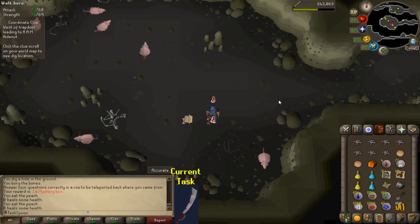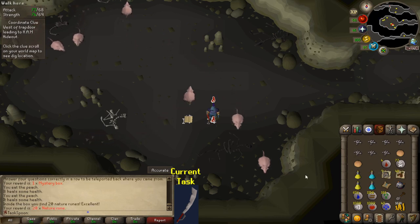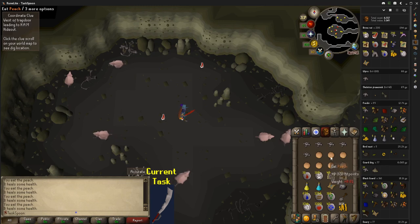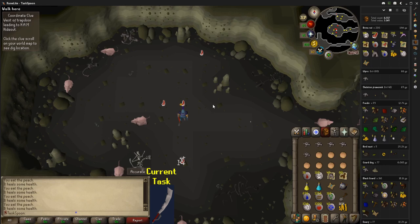I got a quiz master — so I got a mystery box which I'm going to open and get one of them baguette things. I got some nature runes. I think I will call it a night. I'm at 200 brine rat kills, probably took about an hour and 45 minutes, maybe two hours. So this might be a while — but it's fine, it's pretty peaceful. I'm not prayer flicking, just using Bones to Peaches and healing back up. We'll do this tomorrow.